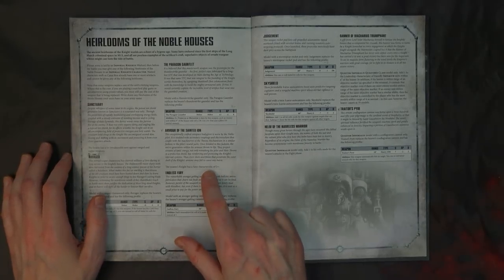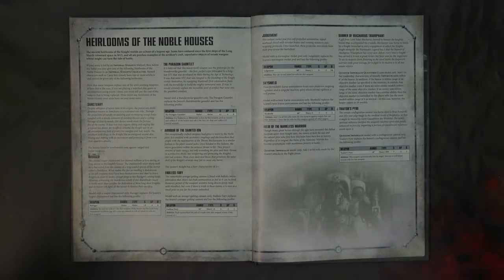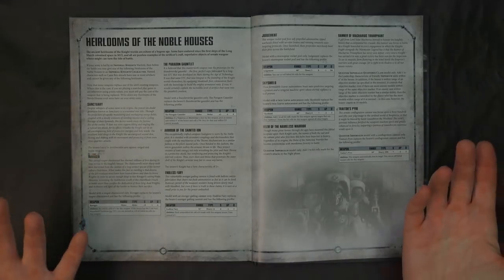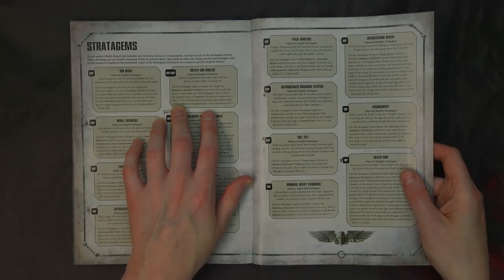Relic-wise: you could take the 2+ save relic, but with so much -1 AP out there it kind of doesn't matter. There's also a five-up invulnerable save against ranged and melee weapons, which is good and bad — it doesn't stack with Rotate Ion Shields since that only works in the shooting phase. The Trader's Pyre is the conflagration cannon relic: you auto-hit your target and get to reroll failed wound rolls at Strength 7. If something is assaulting you and it's infantry, you're wounding on threes or twos — and now you get to reroll. Auto-take this relic on your Valiant.